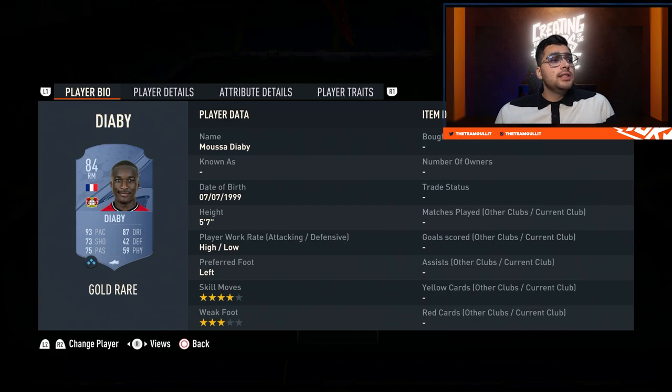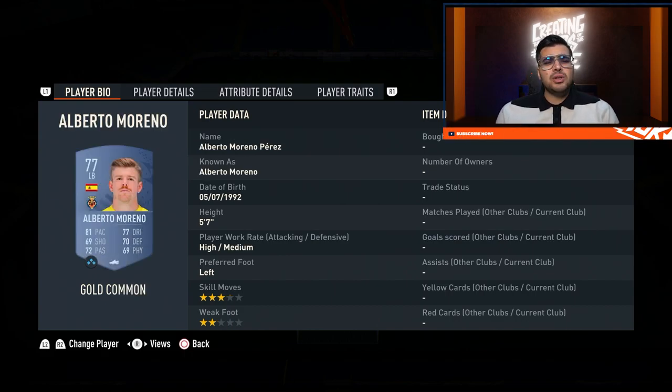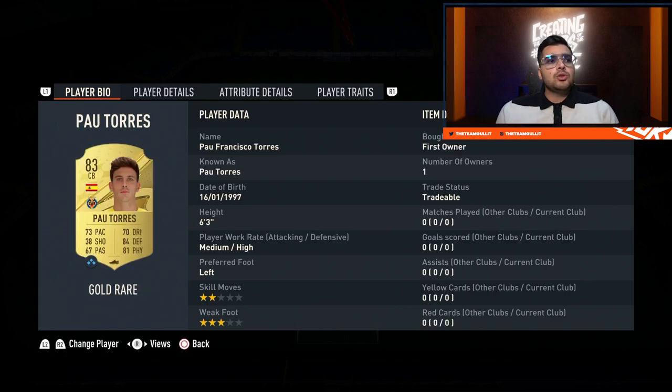Zagadou would need a position modifier change to center mid — he's a great defensive-minded midfielder. Pellegrini is more of a box-to-box kind of guy. DRB is very pacey — just insanely quick. He doesn't have the best shooting but has good dribbling and will fit the meta for sure right now. Alberto Moreno is not the best left back, but you need him for full chemistry. If you don't need full chemistry and have a bit more budget, you could look at Jordi Alba — though he won't give full chemistry for Dantjuma. Pau Torres is in there for similar reasons.